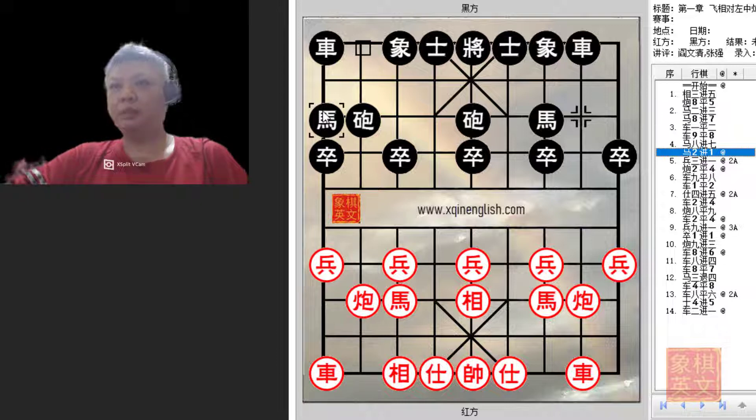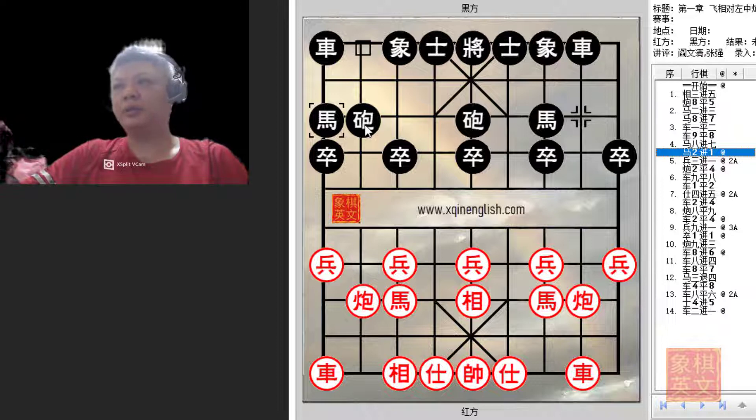Black would develop his right horse as an edge horse, whereby he would now have the options of playing c2=3, c2=4, c2+2, or c2+4, etc. This is a very versatile counter for black and it's time-proven. This move would also represent another major variation in this opening system, and this would be black's method of playing.